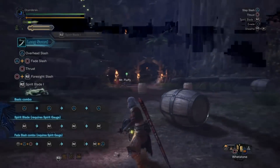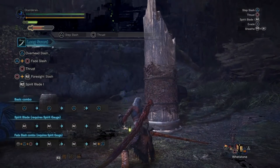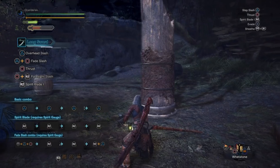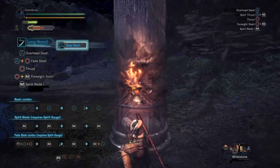Without the Spirit gauge you will only be able to perform the first attack of the chain. Now, before going into the third combo — the Fade Slash combo — I want to talk about dodge attacks on this weapon. There are specifically two dodge attacks: one can be performed any time, and the other requires Spirit gauge.